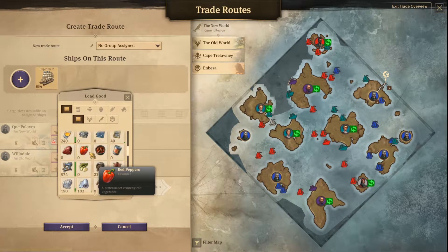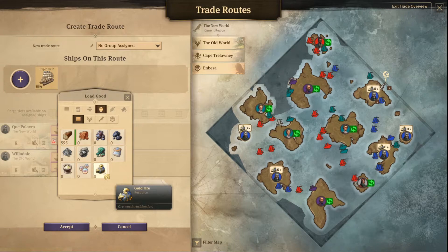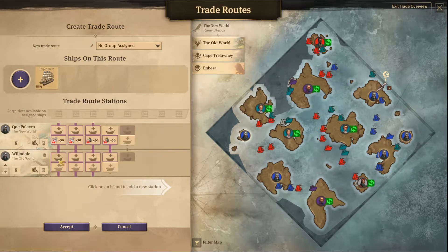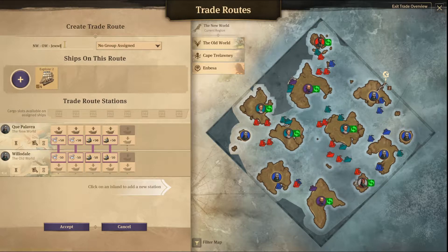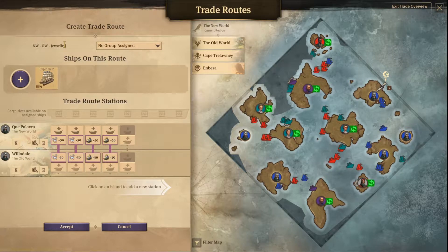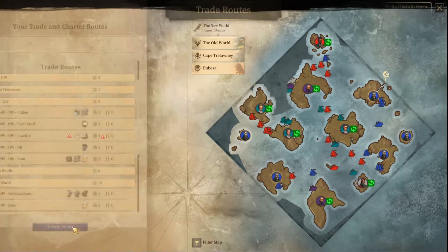Let's also pick up — where is gold? There we go. This route is called New World to Old World. Can not spell for the life of me. Let's go.